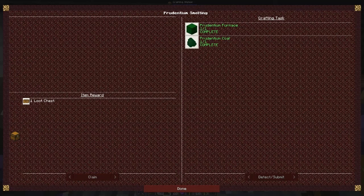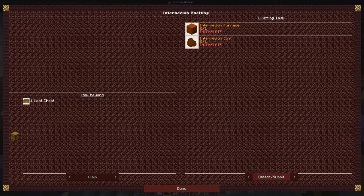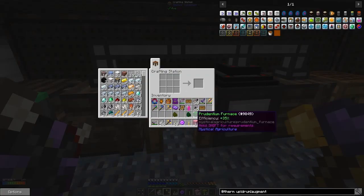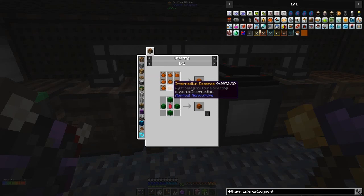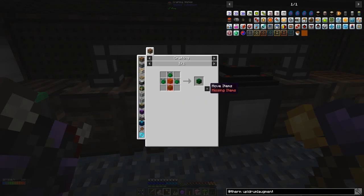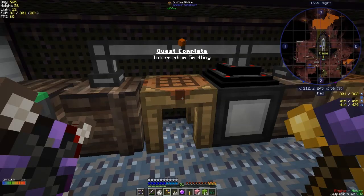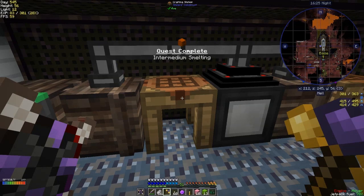Now we need some essence — let me look down here. I need to complete that bit first. Let's look at the uses of the coal — I think it's just two pieces. Not sure whether it was positional-dependent. Let's look at the uses of that one. All right, that should complete that quest. Prudentium smelting — cool! We've got Prudentium smelting completed. I suspect there's another one — let's claim that one. Done. Superior — we got into intermediate. Let's try and do these. Let's look at the uses of that one so we know what we need.